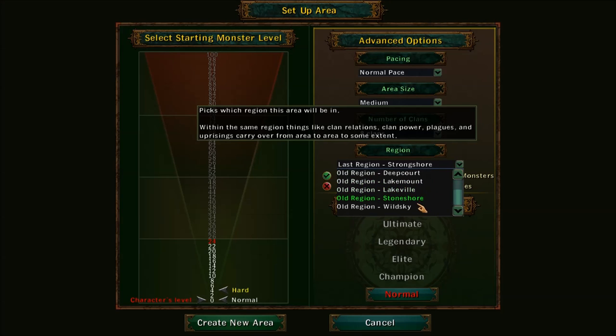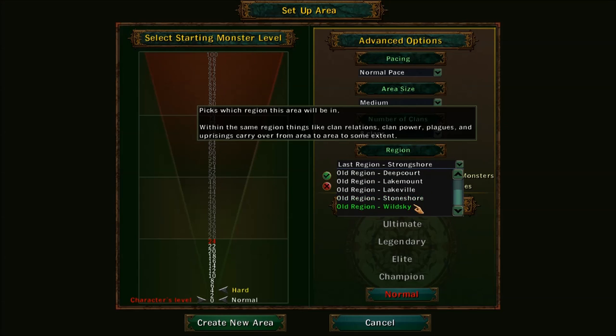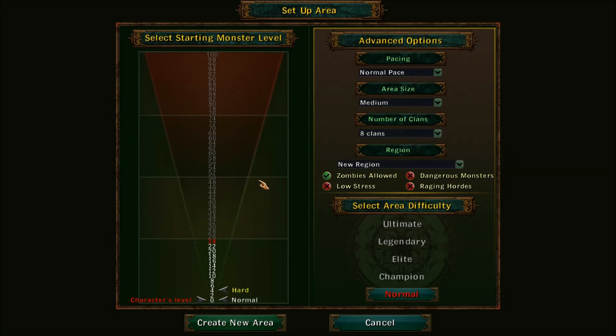The region is basically every random map you've ever created. You can always go back and revisit a region you liked, or you can select a new region to generate an entirely new map.